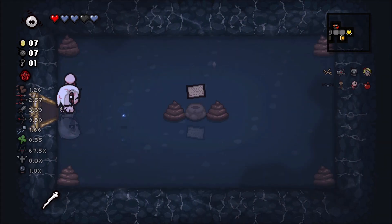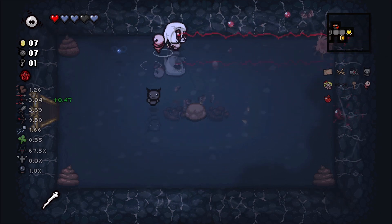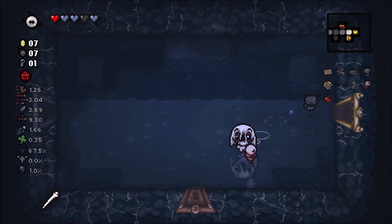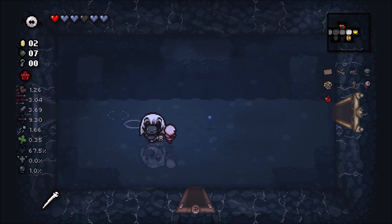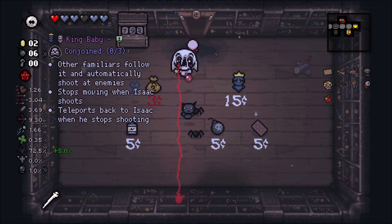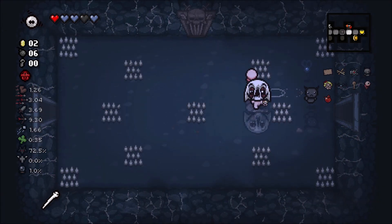Let's see what's in here - this gives us a tears up and spectral shot, so we'll be able to shoot through rocks now, which helps quite a bit. Nothing in the shop, however I can blow this guy up to increase the devil deal chance just a little bit - now we're sitting at 72.5%.